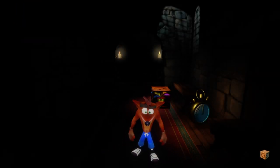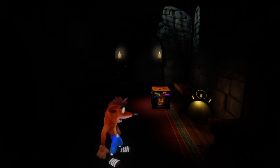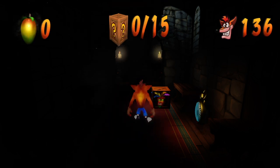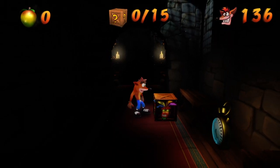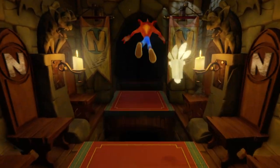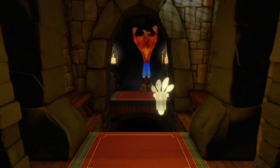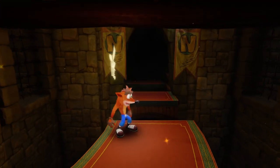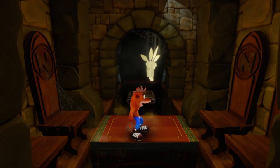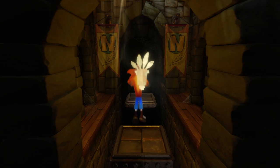This is the easier of the two dark levels — the other dark level is called Fumbling in the Dark. This one's easier; there's only 15 boxes. Remember how this level works: you need to get these Aku Aku masks and they act as flashlights to light the path forward. We have to do this level without dying to get the purple gem, but it should be easy because the yellow gem path is halfway through the level and bypasses a lot of the harder stuff.